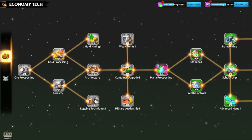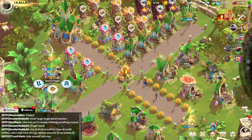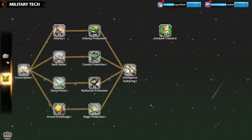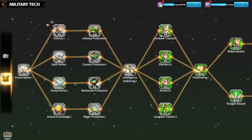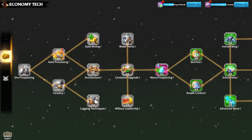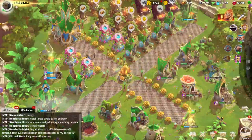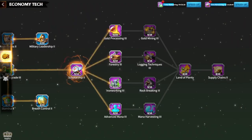Straight away when you go inside the School of Ages — that's for Sages, that's for Spring Wardens — you have a choice: do you want to go to the economy technology or the military technology? As you already understand, I'm a free-to-play player; I don't even have Lilia. So my videos will be mainly for people who are playing like me.